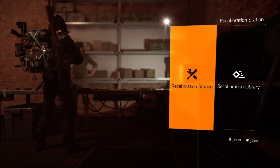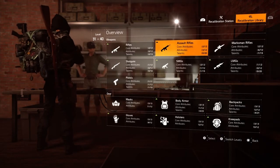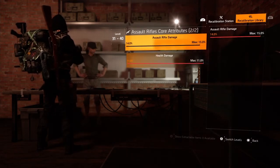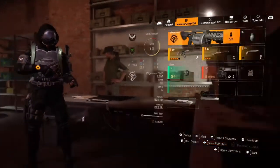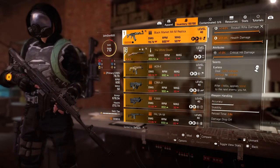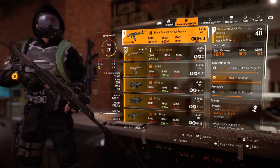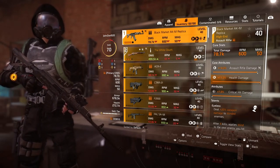The same rules apply when extracting attributes for weapons. Go to the recalibration library and select the weapon type you want. For example, for an assault rifle, the core attribute would be assault rifle damage — that's the core attribute. Health damage can also be a core attribute.